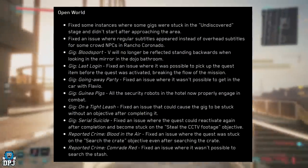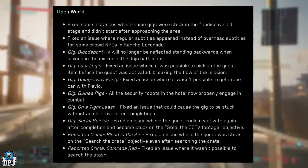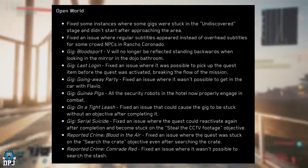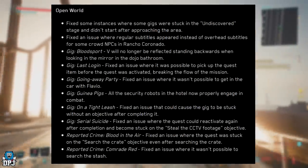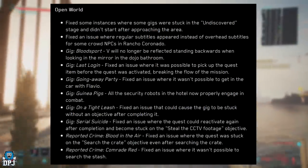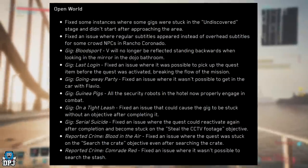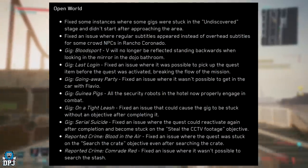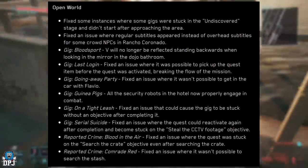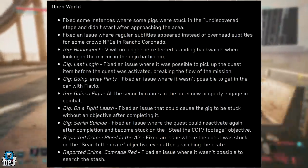Gig, On the Tight Leash: fixed an issue that could cause the gig to be stuck without an objective after completing it. Gig, Serial Suicide: fixed an issue where the quest could reactivate again after completion and become stuck on the 'steal the CCTV footage' objective. Reported Crime, Blood in the Air: fixed an issue where the quest was stuck on the 'search the crate' objective even after searching the crate. Reported Crime, Comrade Red: fixed an issue where it wasn't possible to search the stash.